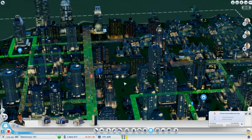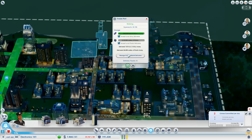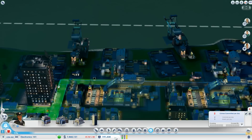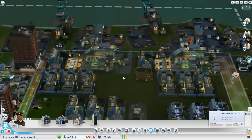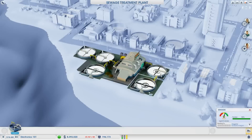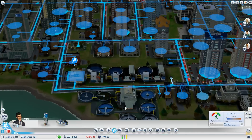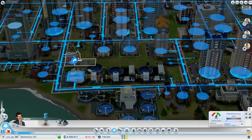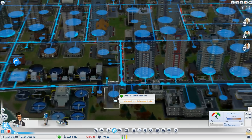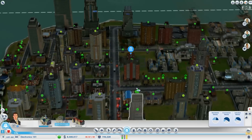Hey Super, welcome to the video, thanks for tuning in. You'll see here I'm almost at that 200,000 mark which is what I was eventually shooting for. But of course, with that many people, I also have a bit of sewage. We can go ahead and max that out right now. Water we're still doing okay on. I'm worried about adding another water thing before I get all this sorted out, just so that I don't lose any population. That would suck to be that close. This is the most amount of people I've ever had in a city before, so I'm kind of excited about that.